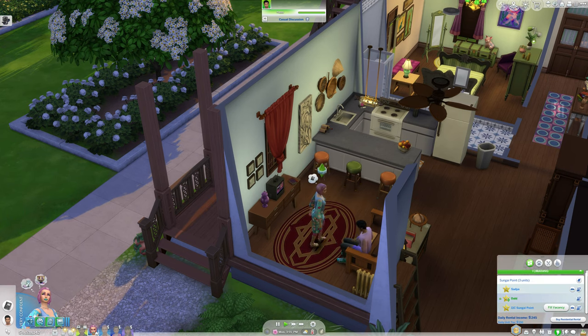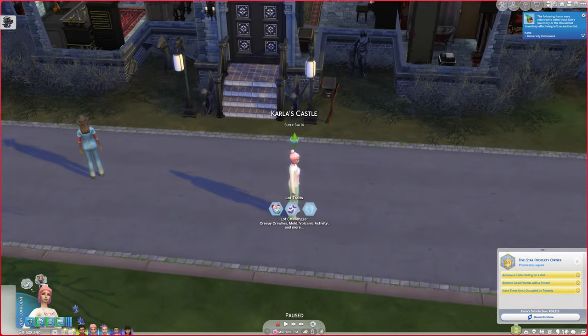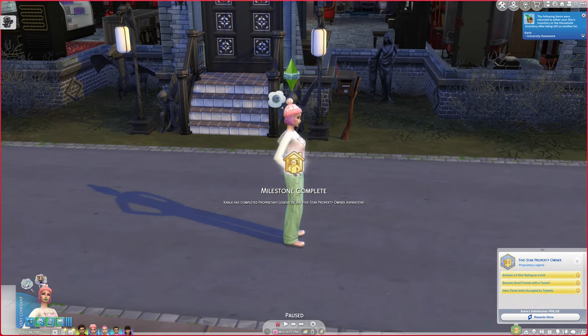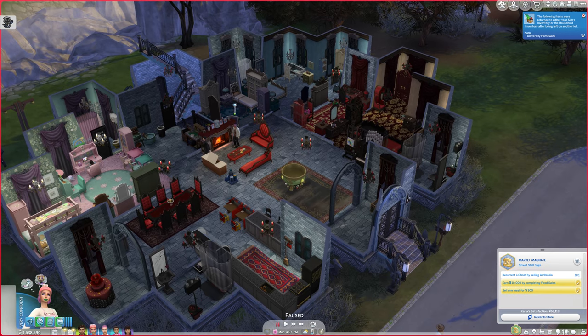Now we need to fill our last vacancy in order to satisfy the next step of this aspiration. And after you do that, you for some reason have to change zones. That is our five-star property owner aspiration complete. Now we need to resurrect a ghost by selling ambrosia.